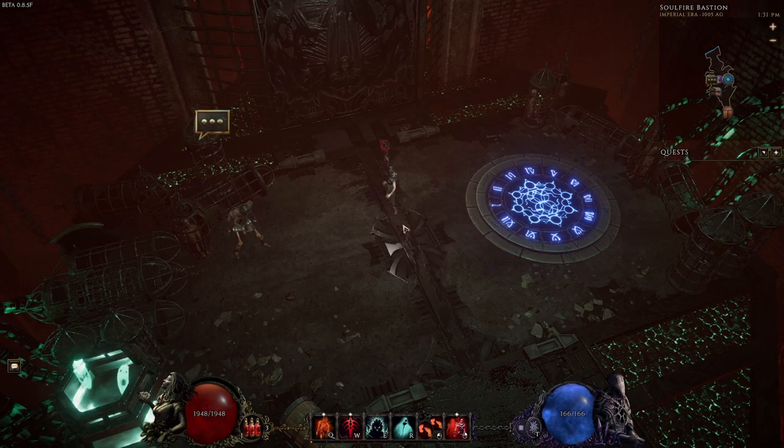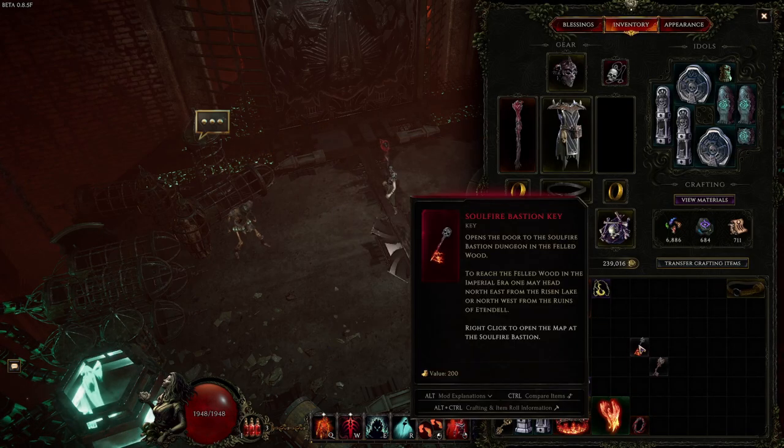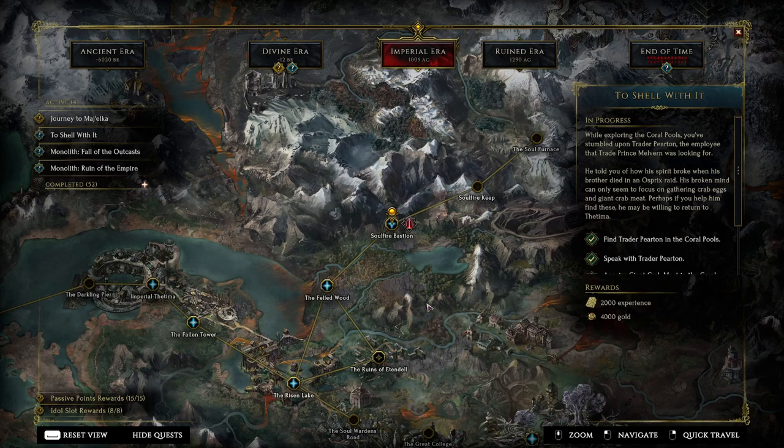To enter the dungeon you will need to get the Soul Bastion key, which can be obtained from different sources like arenas, monoliths, and also by random drops from enemies and bosses. Having a higher corruption level also affects the drop chance for these keys.